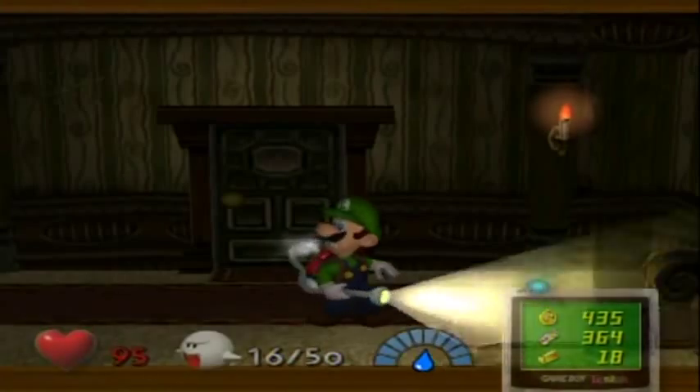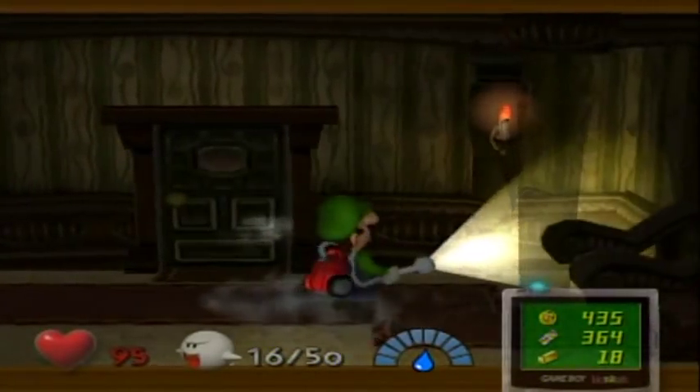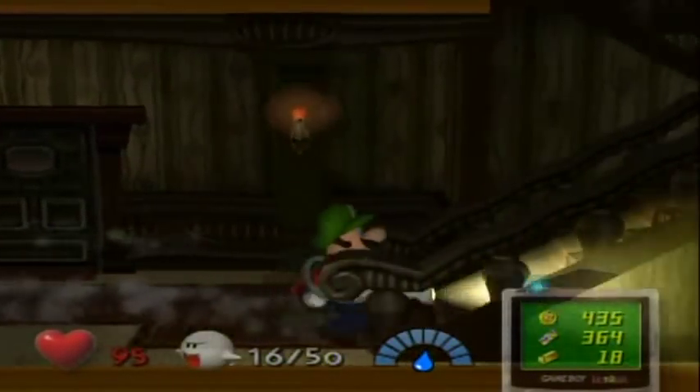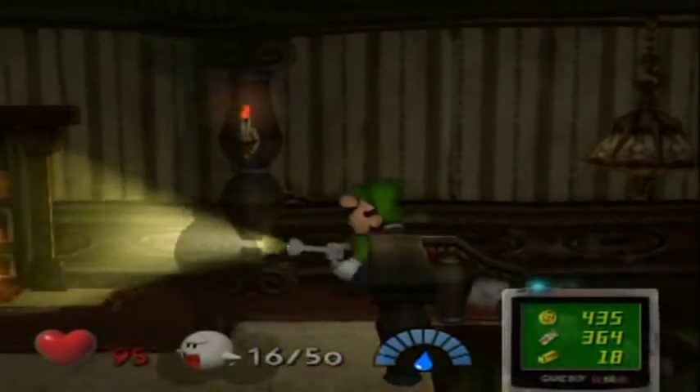Hello everyone and welcome back to the walkthrough. In the last part I cleared out Biff Atlas, the optional portraits ghost, as well as created a shortcut and watered some plants. That was some exciting gameplay and now we're going up to the second floor.